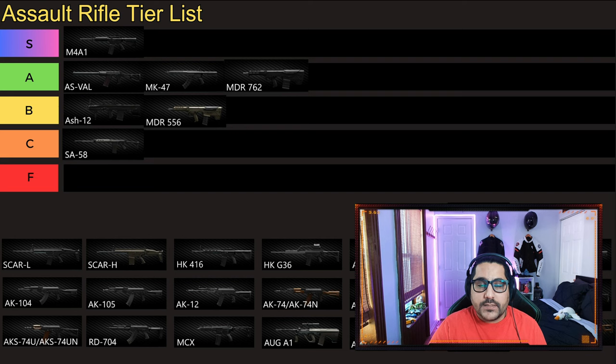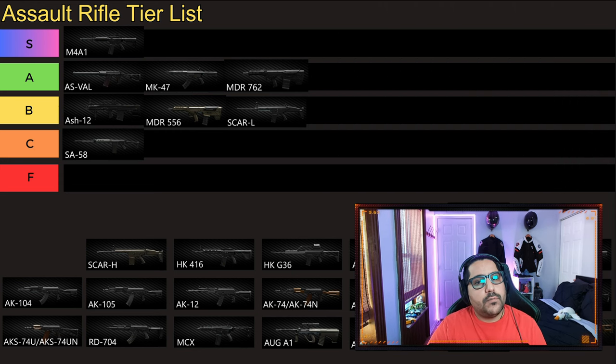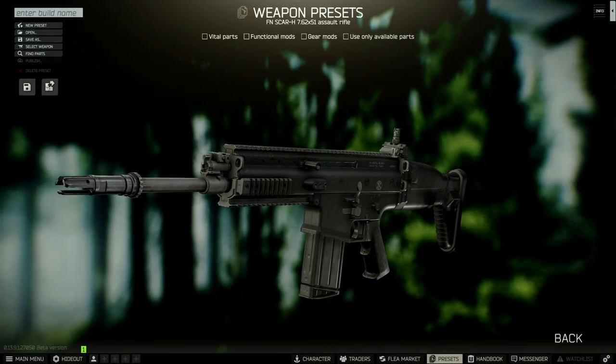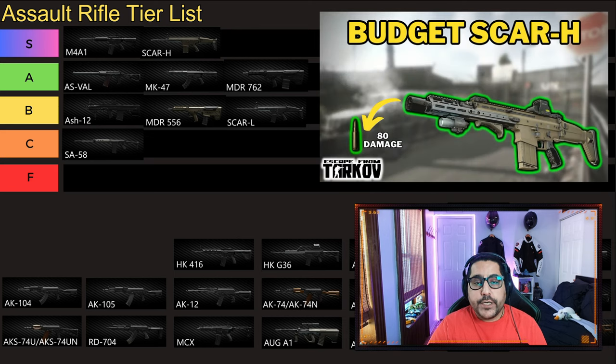Next gun we have is SCAR Light or Mk 16. That goes right to B tier and sits right by the MDR. SCAR L is a little bit better because it's more moddable. But next gun is SCAR Heavy or Mk 17, and that goes right to S tier for me. It's just one of the better guns in the game — the best full auto .308 you can have. It's moddable with really decent ergonomics, very good recoil control, and an easy-to-handle recoil pattern.